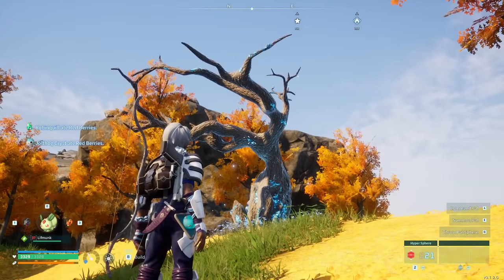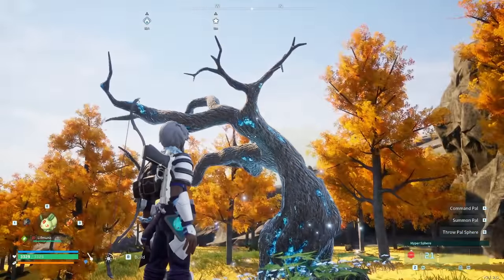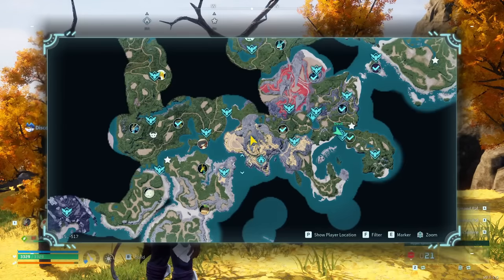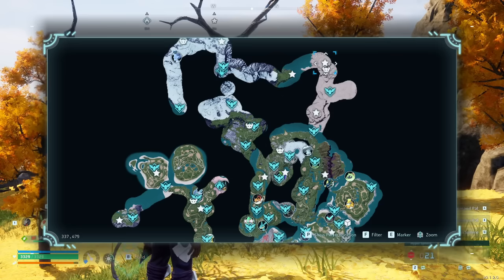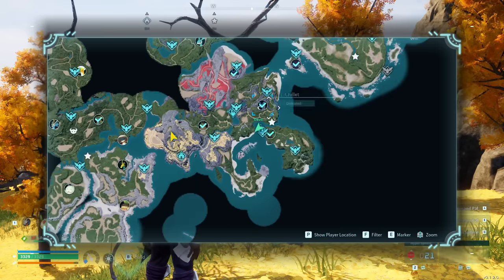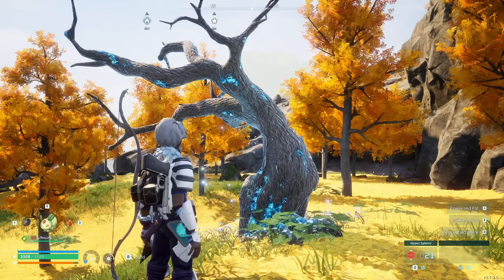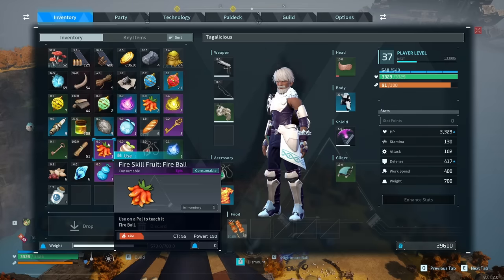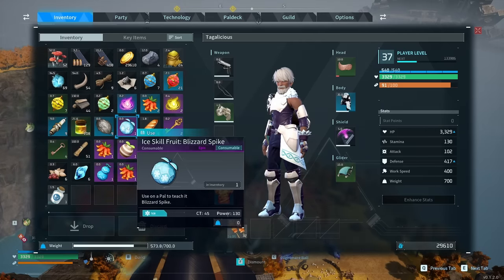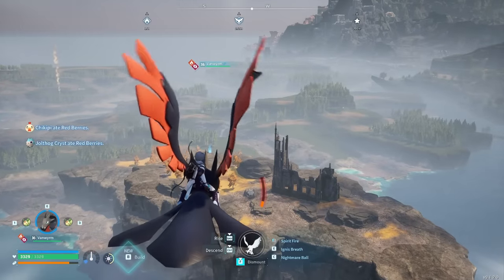Any Skill Fruit tree, no matter where it is in the game, can spawn any of the potential Skill Fruits. From my testing, Skill Fruit Trees in earlier parts of the game — like the entry zone — have a lower chance of spawning Epic Fruits than trees further north where the monsters are harder. The farther north you go, where the higher level Pals are, there is just a higher chance of getting Epic Quality Fruits. There is no correlation between the type of fruit and the area — you can't go to the lava area and be guaranteed fire skills.